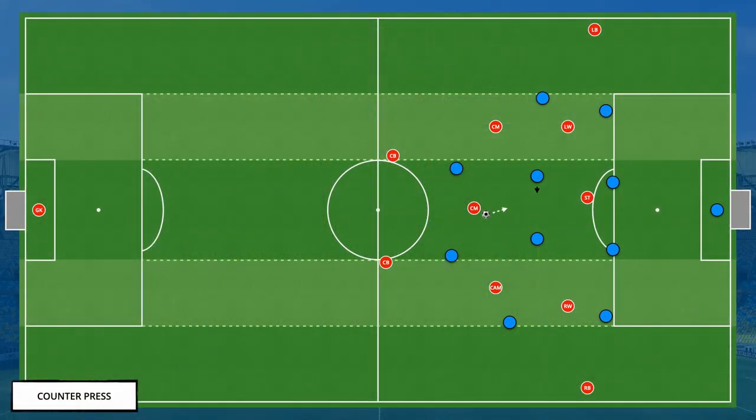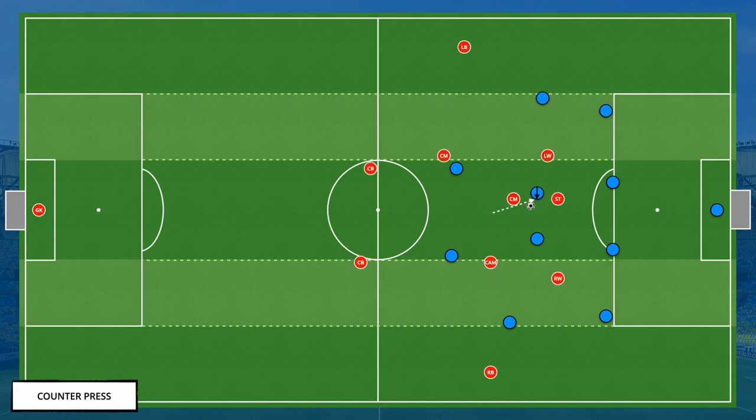With the number of players committed forward, during transition Still's team will adopt an aggressive counter-press, especially when in central areas. The counter-press will generally see the closest players swarm the opposition player now in possession, with the supporting players moving into a more organised structure.